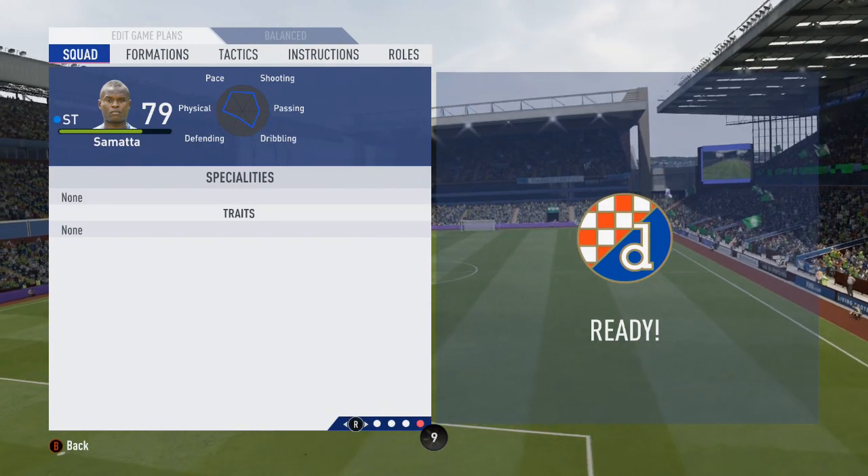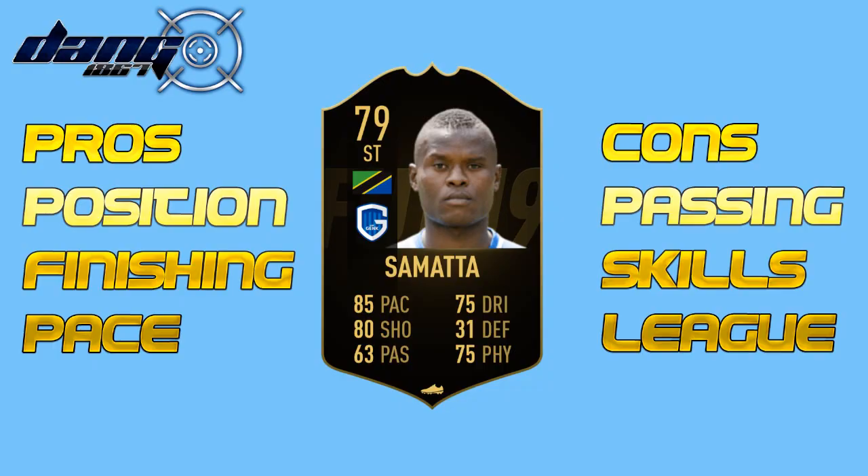He has no specialties or traits. The pros for this Belgium league striker are definitely his positioning — very, very impressive. He's always on the shoulder, in the right position to get those little scruffy tap-ins, and when he does get in those positions his finishing is very impressive. Not always blistering finishes, but he will always find the corner with little deft touches, beating the keeper first time. With that positioning and pace, he gets some very good goals for a 79 rated card.